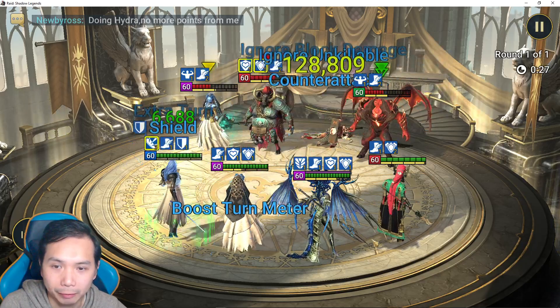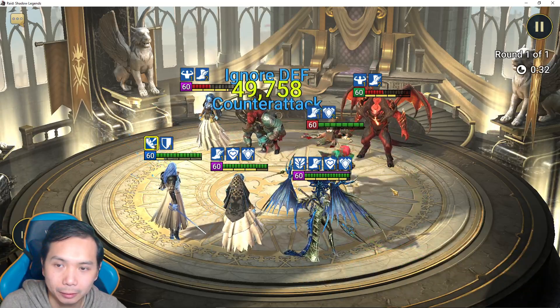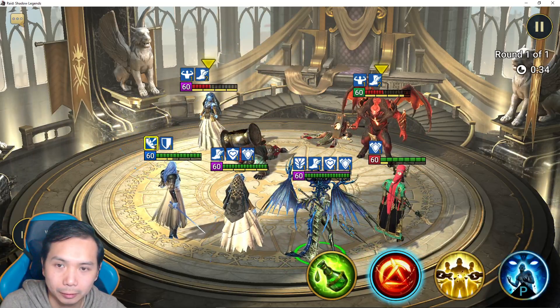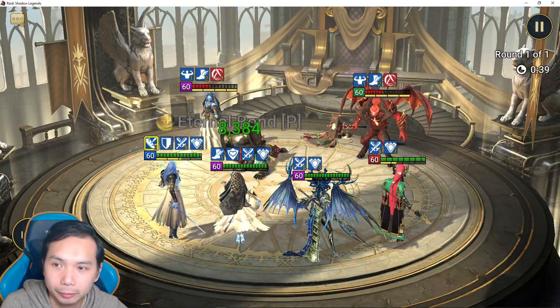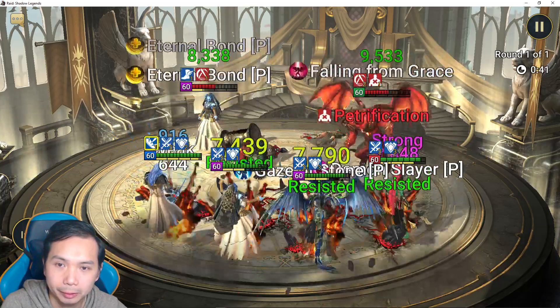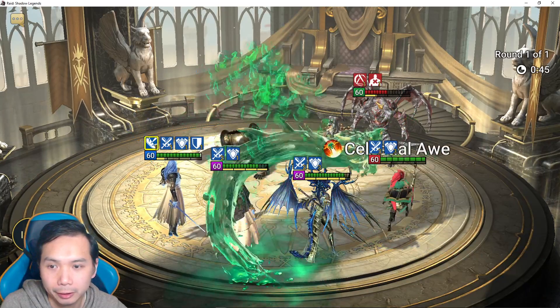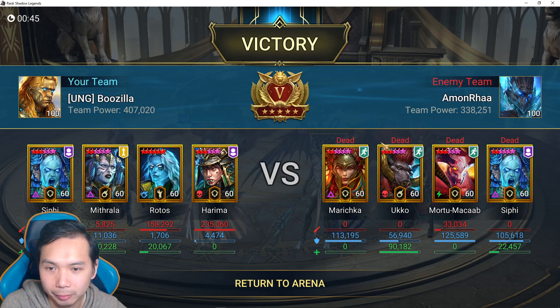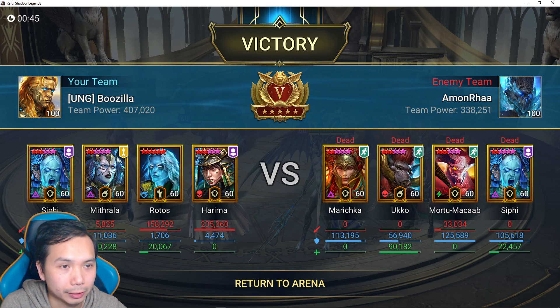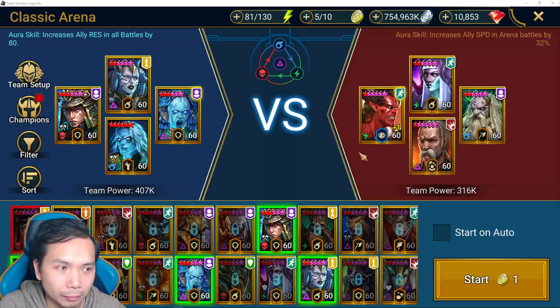We're going to have to kill this team over and over. Let's hex them, then petrify them - it's totally hosed and that's gonna be it. Mithrala wasn't really necessary there - our team just kind of overpowered them. We're just a bit too strong against these players in Gold 5 right now at the beginning of the week. Let's try this next team.